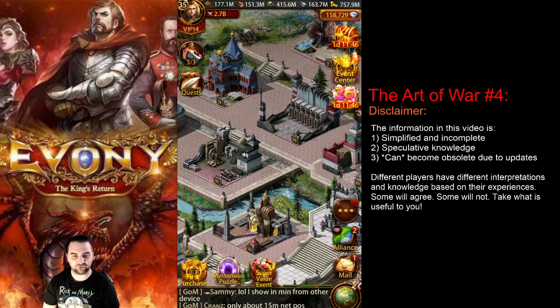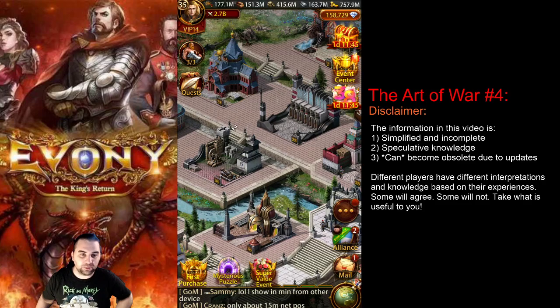Hello everybody, welcome back to the Miser's Guide to Ebony. In this video I'm going to be talking about designing a PvP ground march that you can use to attack other players.